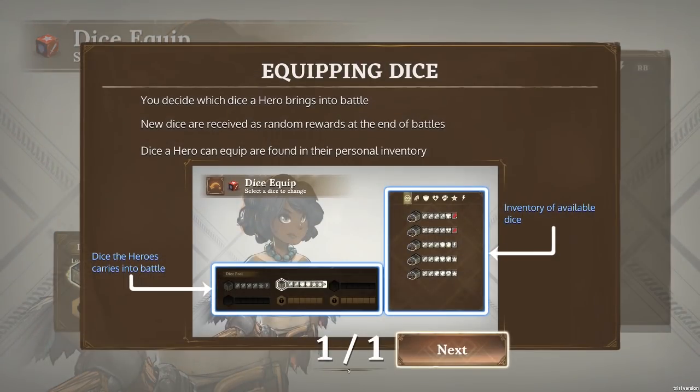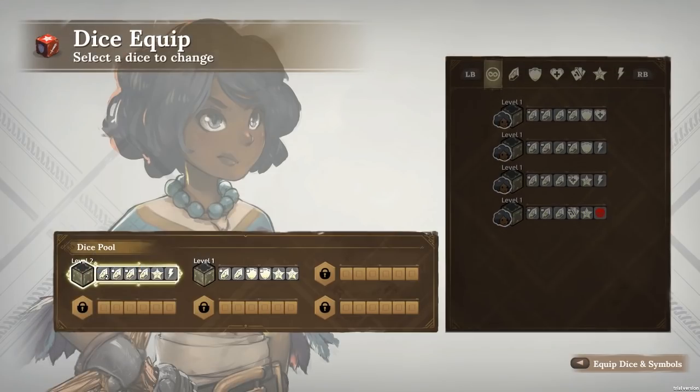Let's check what dice she has. You decide which hero, which dice a hero brings into battle. New dice are received as random rewards at the end of battles. Dice a hero can equip are found in their personal inventory.